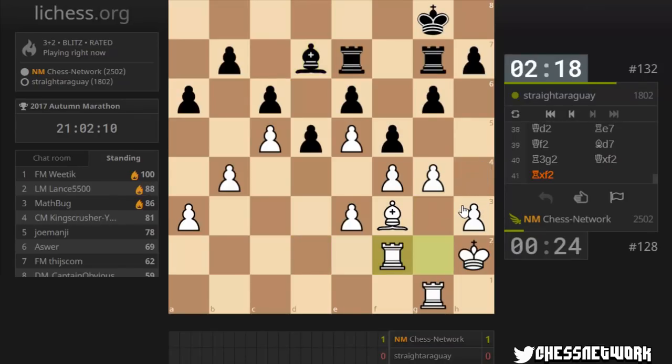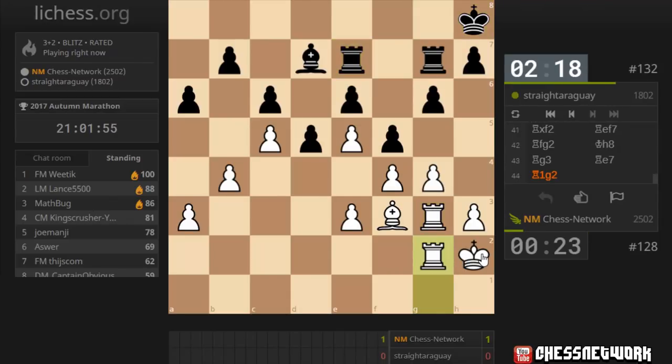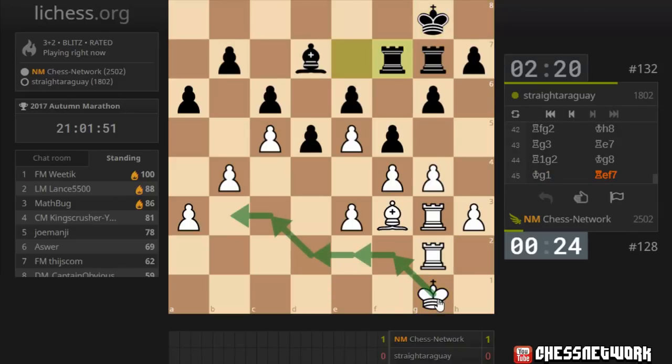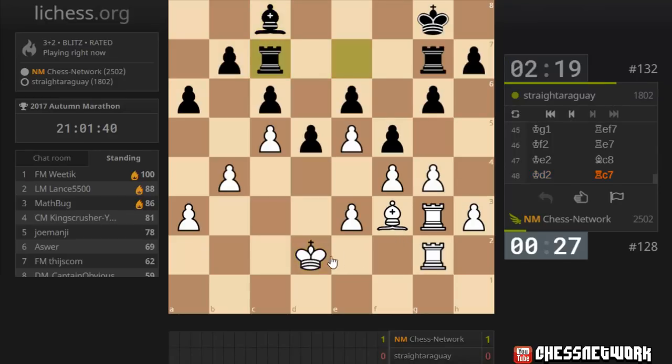Queen's off. Okay, I have all day in this position and I'm going to take all day. This is like a Solomon's key position. They're just shuffling, but I'm going to make progress here. I am definitely going to make progress.